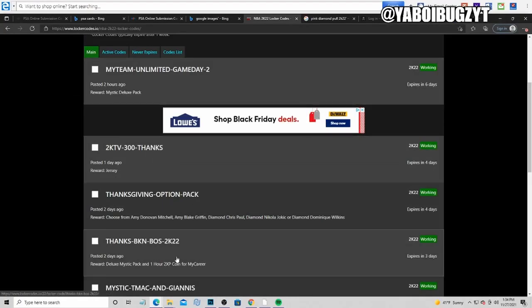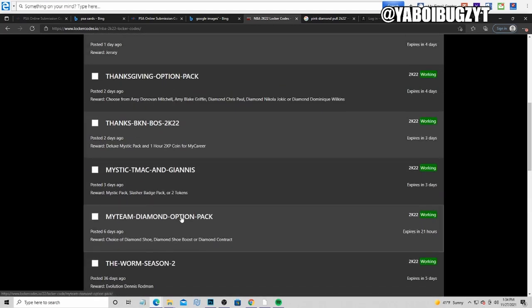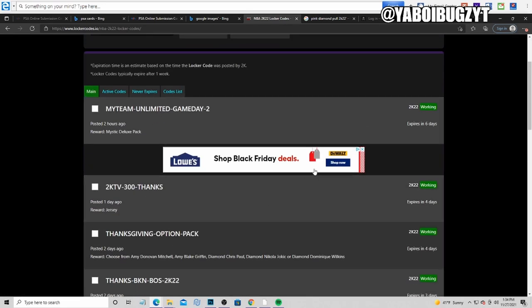That's one, two, three, four, five, six, seven active locker codes guys. We get a mystic deluxe pack — let me type that locker code in. That's a fire locker code, so we're definitely typing that bad boy in right now.